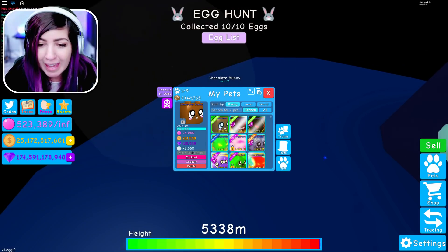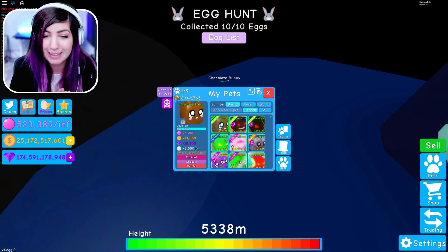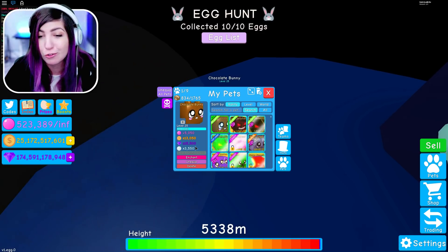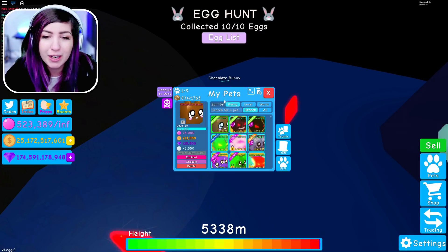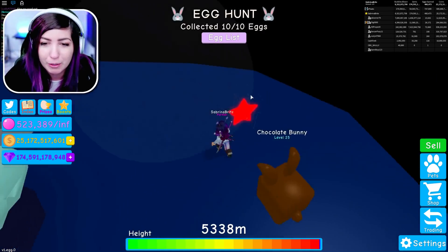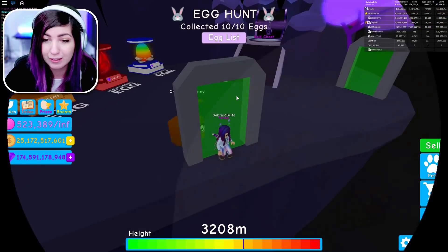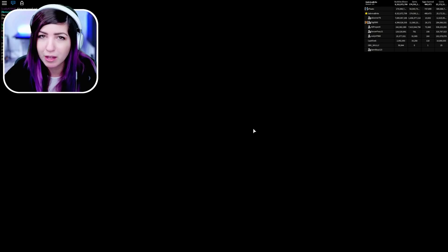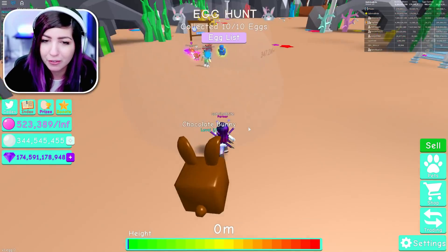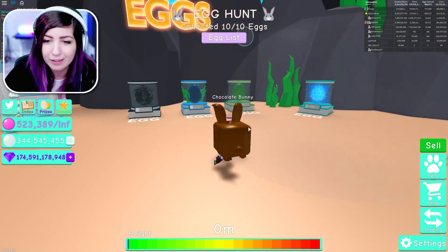There it is — level 25. Let's take a look. It is now 3,550 pearl multiplier and 15,500 gem. This pet is no joke right now, and we can start enchanting it. I want to go to Atlantis to see how many pearls we actually have, and if I need to collect some more. I feel like the next update might be hat crates in Atlantis, because I realize all the other places have hats and this place doesn't. Maybe we'll get some hats here.